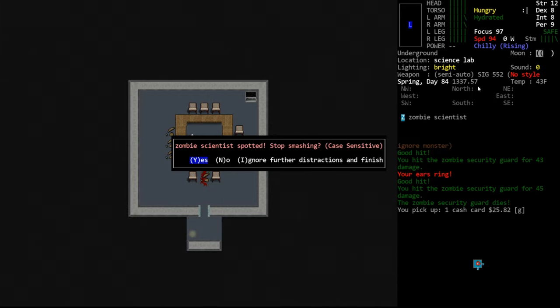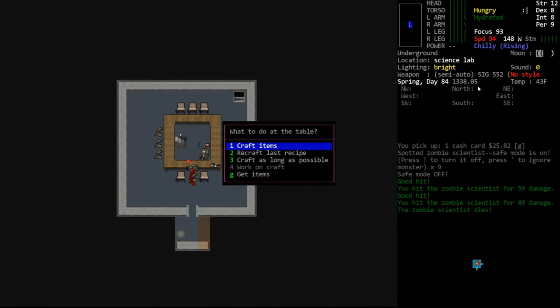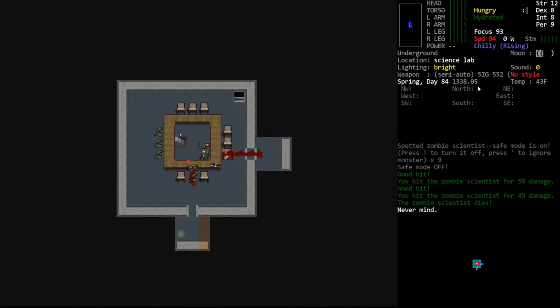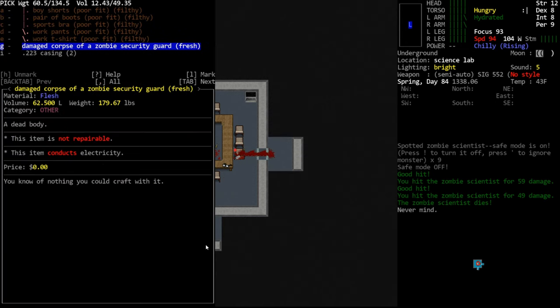They can drop things — like the zombie scientists, they can drop things like collapsible telescoping batons. So if you're looking for a weapon, they are possible to have something on them, but for the most part they don't really drop anything of value. It's my opinion that if something says in the description that it has an item, then it should be a guaranteed spawn. The description is generic and uniform between all security zombies — it's not like each individual creature has its own description. I still believe you should not put something in a description unless it's a guaranteed drop.